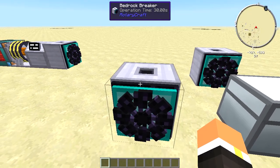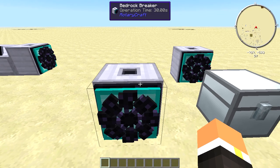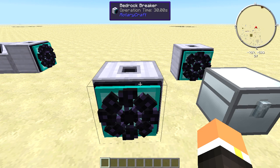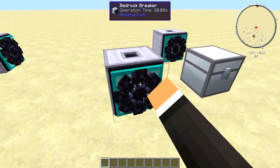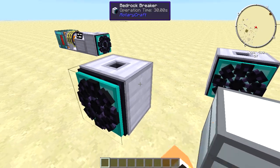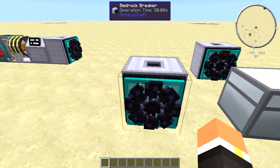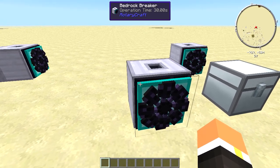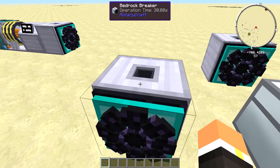How's it going everybody, this is Ruby and this is episode 108 of my Feed the Beast machine tutorial series. Today we're going to be taking a look at the Bedrock Breaker from Rotary Craft. This machine has no user interface — it's simply an interactable object in the world. The only time you can actually interact with this machine is to collect bedrock dust from it once you break down some bedrock.